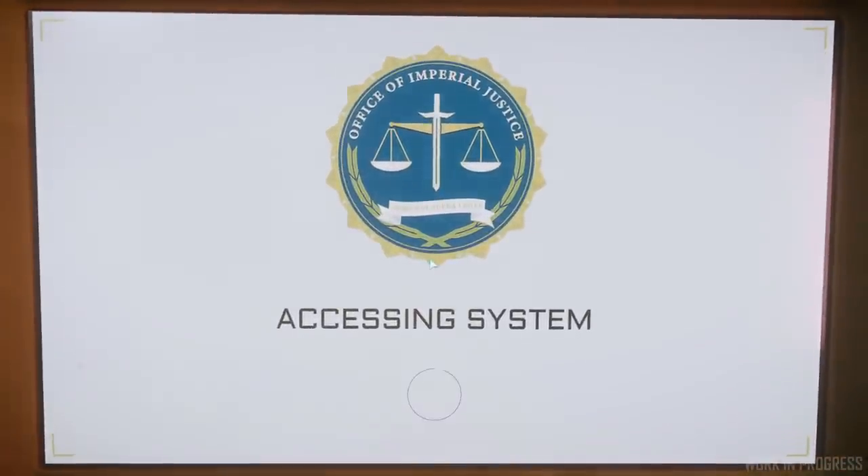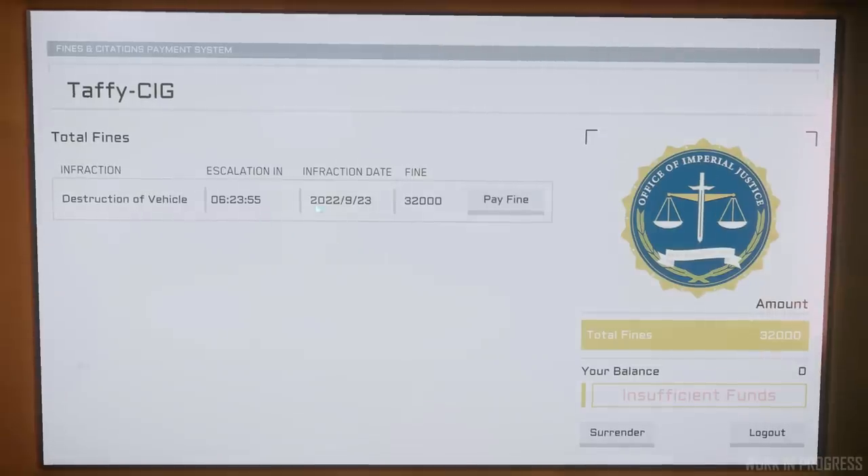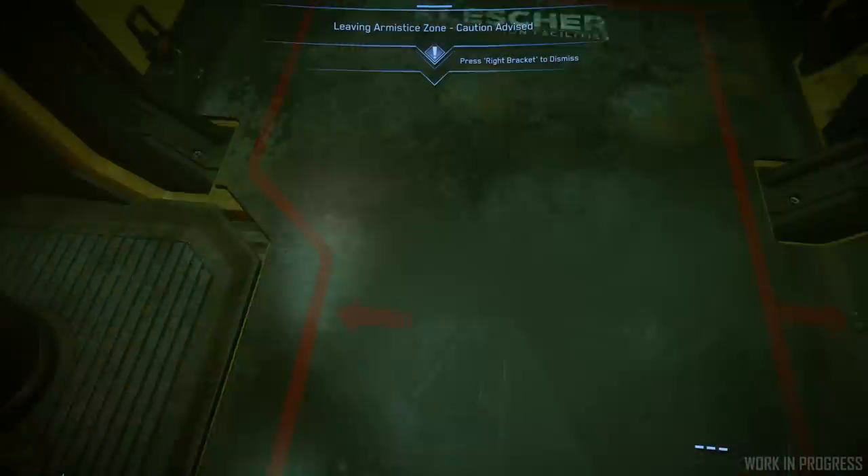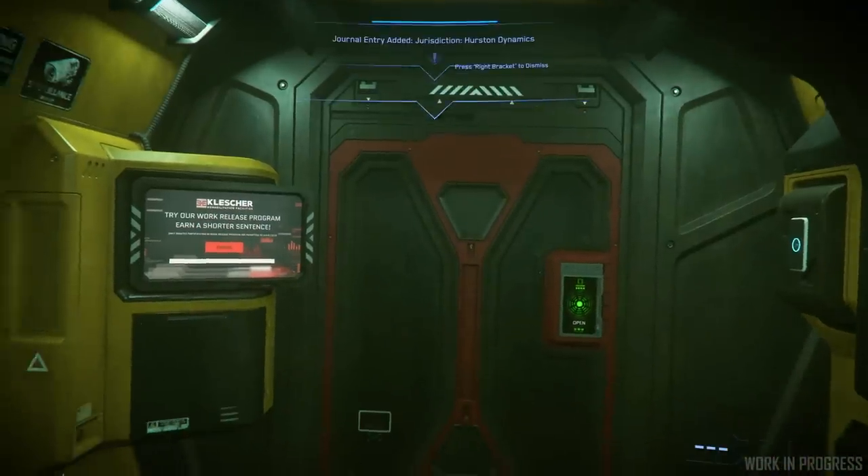Alongside this, we've also added other ways for players to get rid of their criminality. The fine kiosks that you can find all around now have a button that allows you to surrender to law enforcement. This gives you a 20% discount off your time served when you go into prison. And as always, this is going to go live and we're going to continue iterating on it, reading feedback and making improvements.